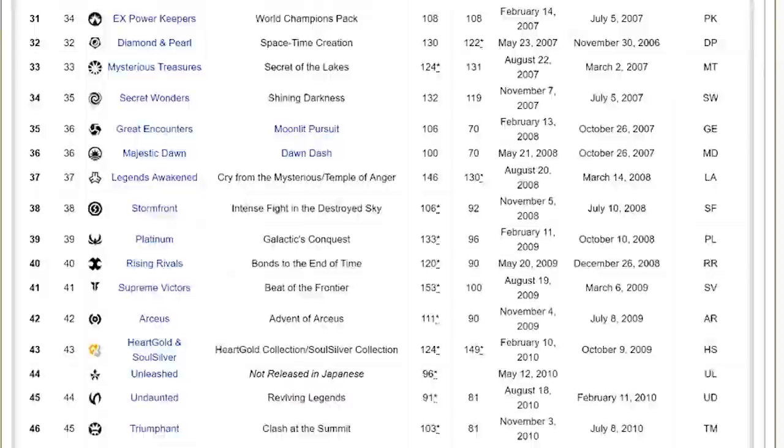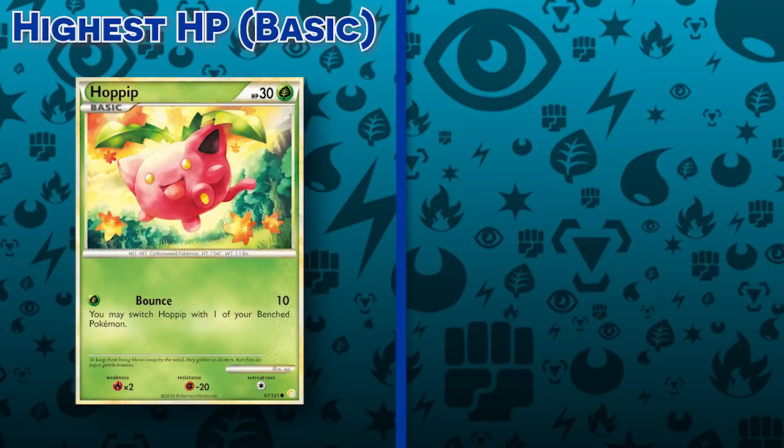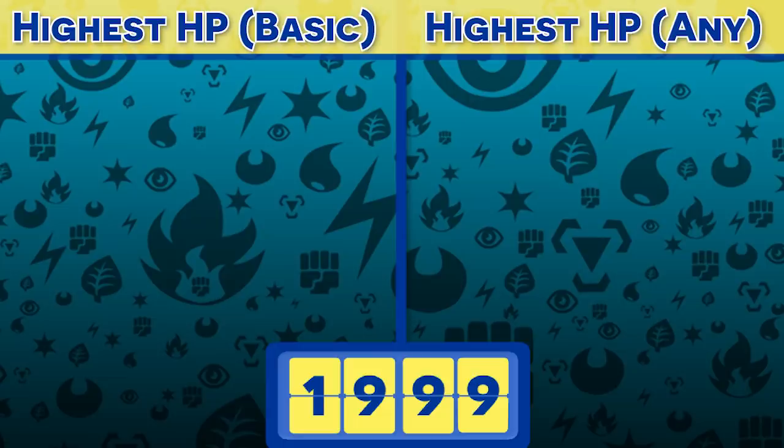Today we're gonna go through the entire history of the Pokémon TCG to figure out key moments where HP ballooned. Welcome, because it's the WIT's History of Thickness! We're gonna look at two different kinds of Pokémon cards: one section for the highest HP on a basic Pokémon of any era — cards that you can play right from your hand down onto the field — and another section for every type of card, including evolutions and other multi-step card types. Traveling back in time means we're starting at 1999. Let's go!